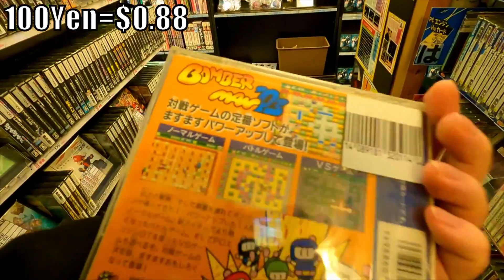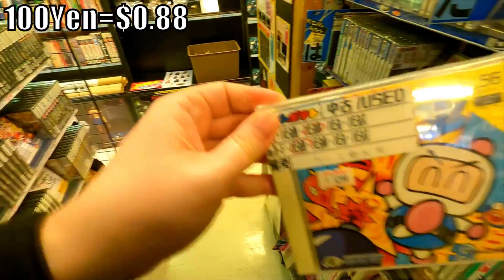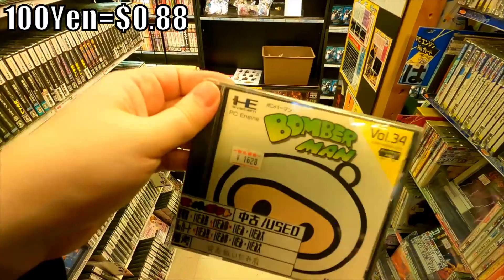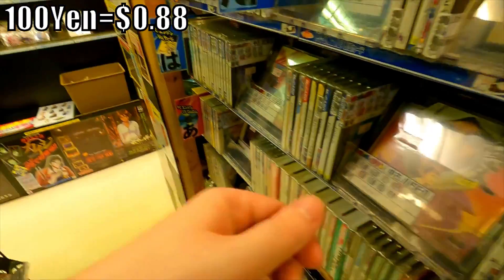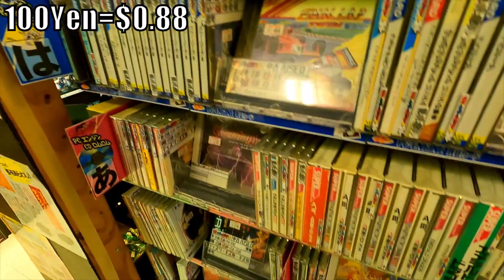Bomberman 93 for $12.98 — so that's good, another very inexpensive game if you want to add that to your PC Engine collection. No more than 12 bucks. And then for $16.28, the original Bomberman. It's actually a little more expensive for the original Bomberman, but you gotta love that original cover — looks like a kid drew it with crayons. Very, as they say, charming.